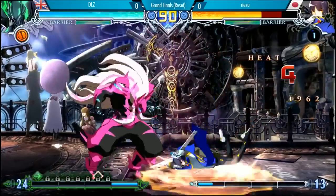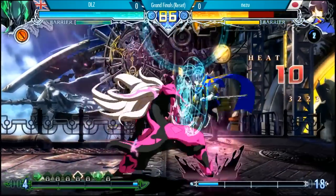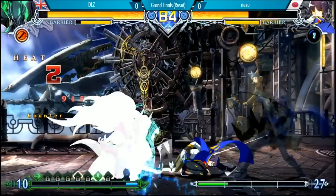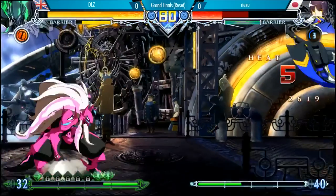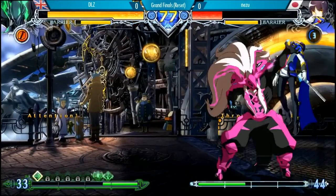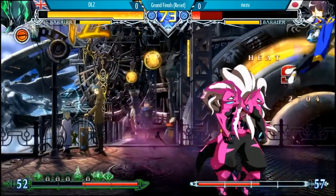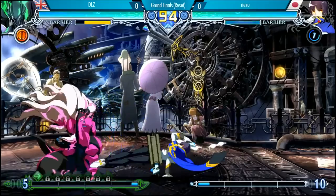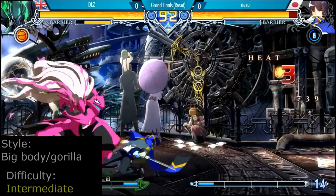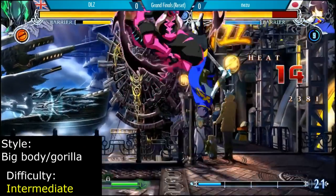Susanoo has massive poke normals that make him the perfect gorilla. Jump C, 5B, 6B, and 3C give him excellent reach with huge damage reward. With a plus 3 jab and a two-hit advancing plus 4 normal in 6B, Susanoo can frame trap characters for days, punishing impatient players with massive counter hit combos. His main gimmick is having to unlock specials using his drives, making him a bigger threat at every stage of the game as the match progresses. Susanoo is recommended for players who love big damage, big frame traps, big normals, and unlocking specials as the match goes on.